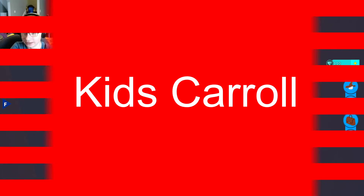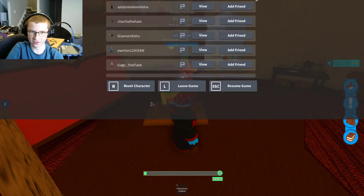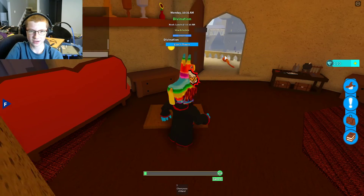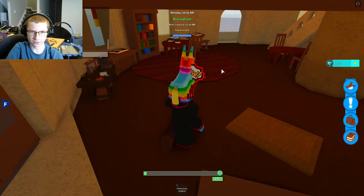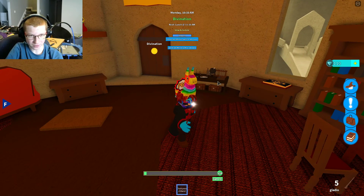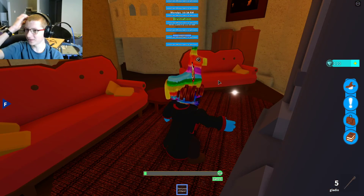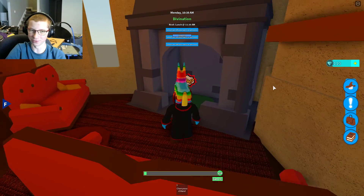Hello guys, welcome back to KidsCarlo, and today we're playing Row Wizards on Roblox. Today I'm going to teach you how to get the Gladio spell. If you don't know, I'll show you once we start going. It basically turns your wand into a sword and you swing it.